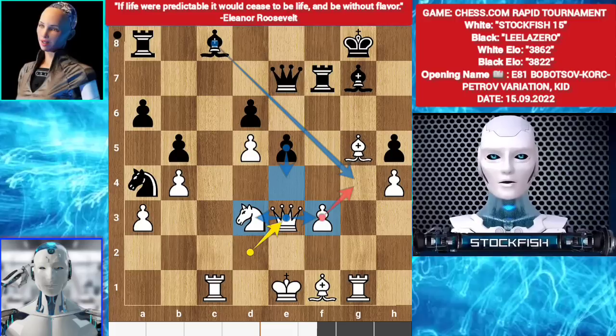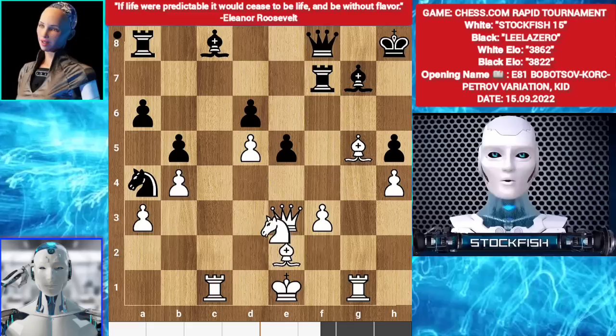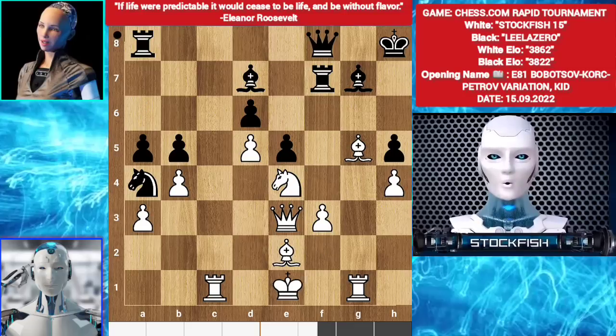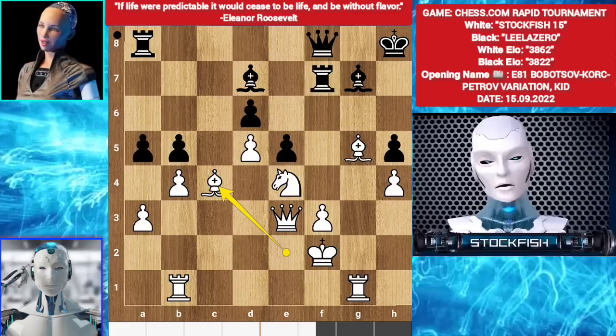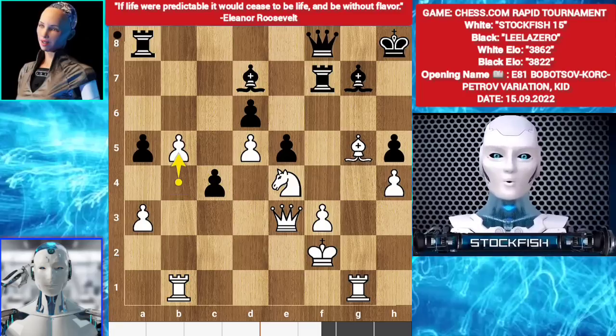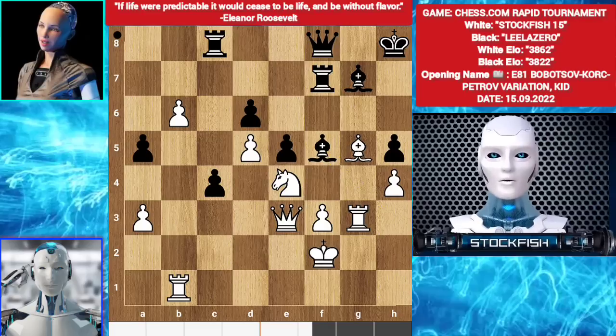Black gets no advantage. Queen f8. Bishop e2. King h8. Knight f2. Bishop d7. Knight e4. Knight c4. Bishop c4. Bishop takes c4. b takes c4. b5. Rook c8. b6. Bishop g4. Rook g3. Bishop f5. King g1.